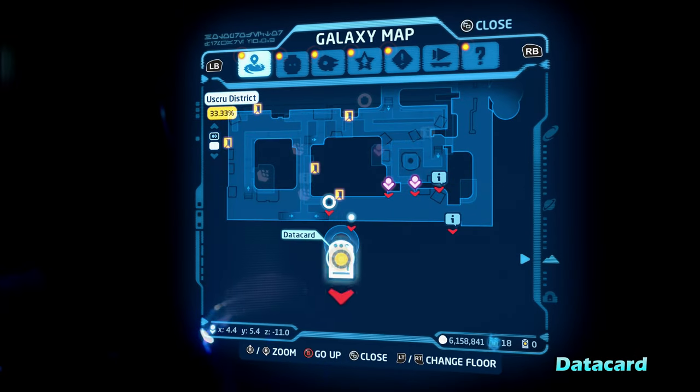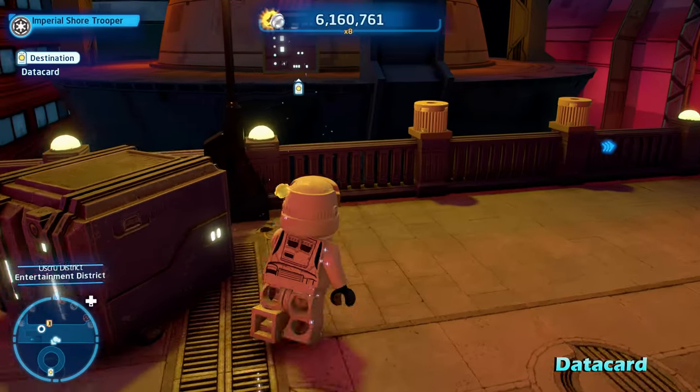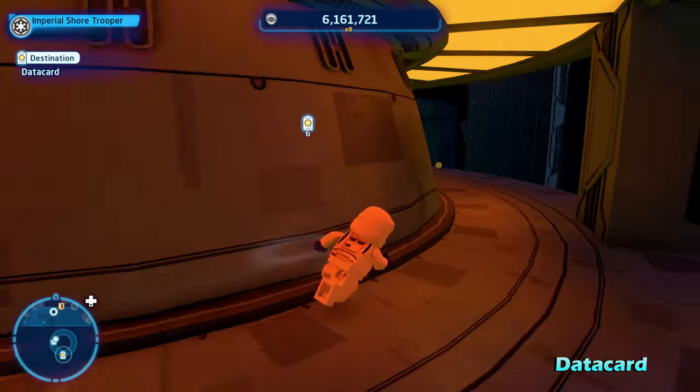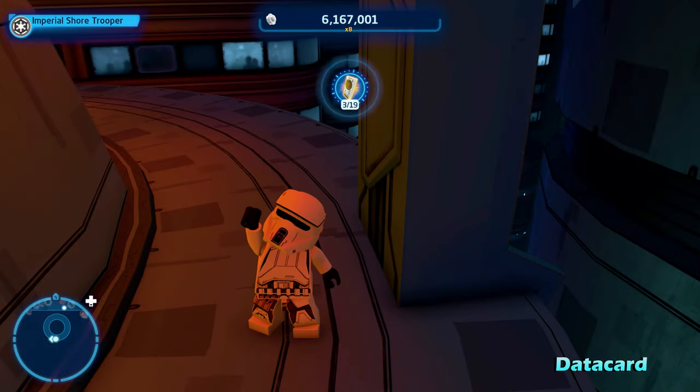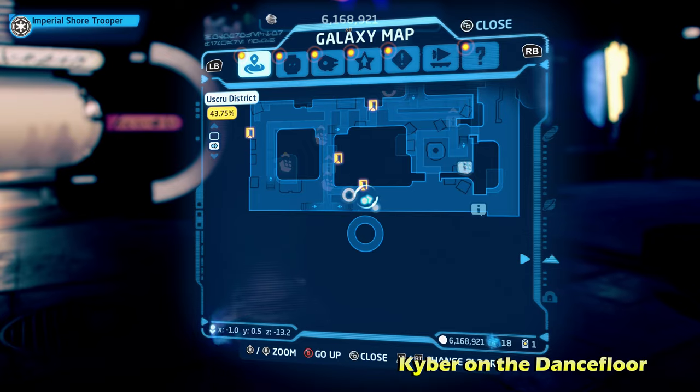Next up, we're going to do the data card — this is pretty important, as it allows you to get the multipliers and all the different extras throughout the game. It's really easy to get: all you have to do is walk right over here into this secret area and you'll get the data card within the U-Screw District.